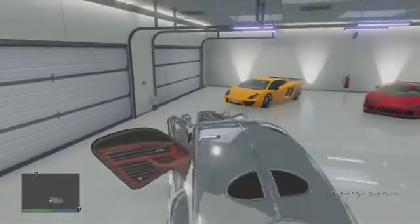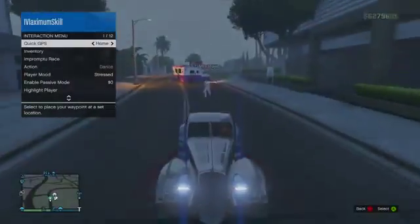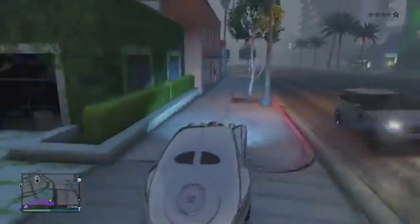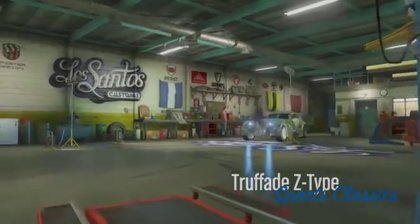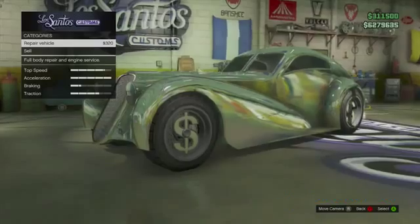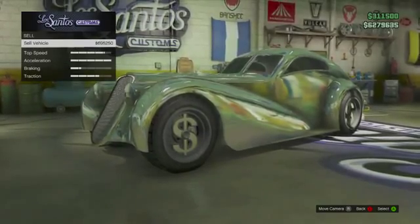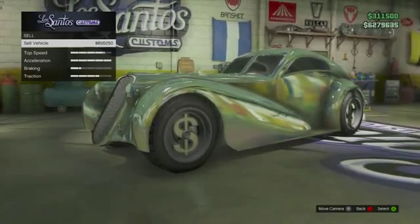It's only going to work if you sell the original Z-Type. So you want to get inside of your original Z-Type, go outside your garage, and drive all the way down to the mod shop. Once you get there, you want to go inside and just sell it. As you can see, I sell it for almost $700,000, which is a crazy amount of money. And that's basically how you do it. Now you have your duplicated car back inside your garage.